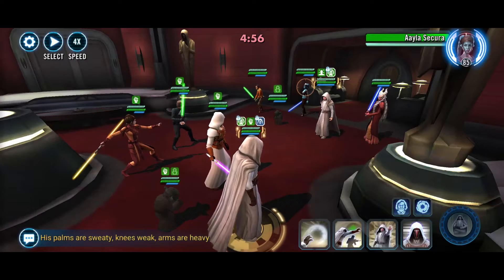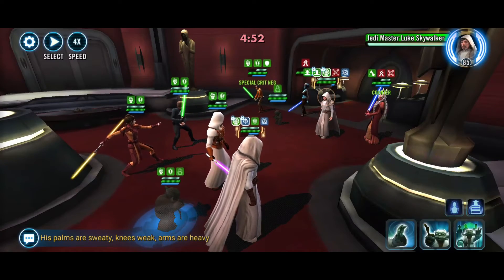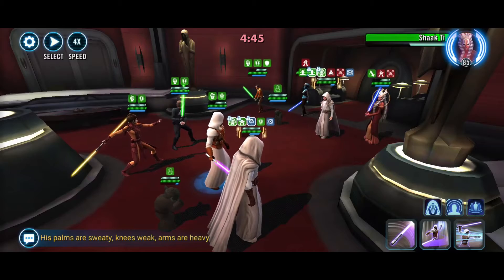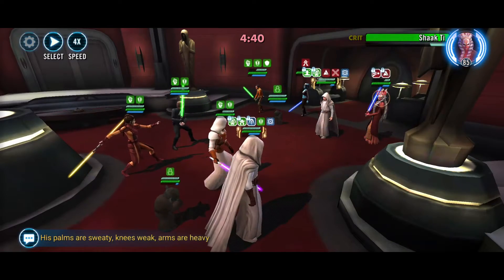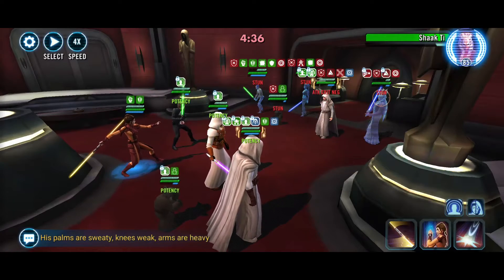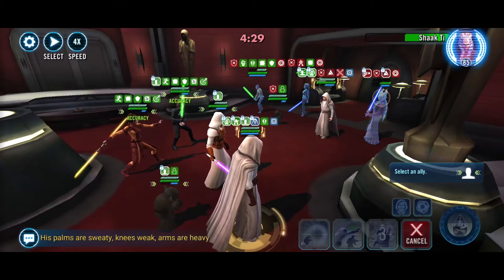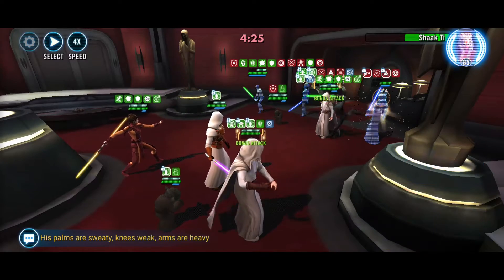We will do the AoE stun, hopefully get some ability blocks — got one. Let's pass it over to Jedi Master Luke. Who can we take out? Let's take out Shakti. Now we'll get a stun — nice. Let's pass it to Jedi Knight Luke. JML still has ability blocks, so we will just kill off Shakti.